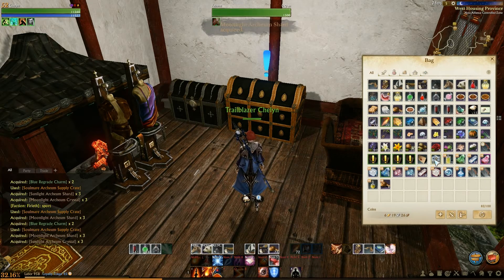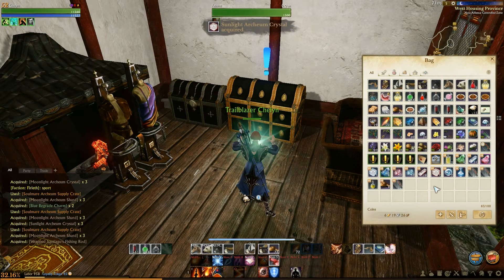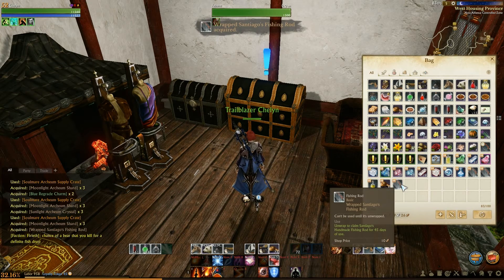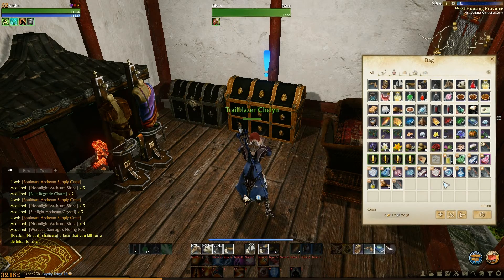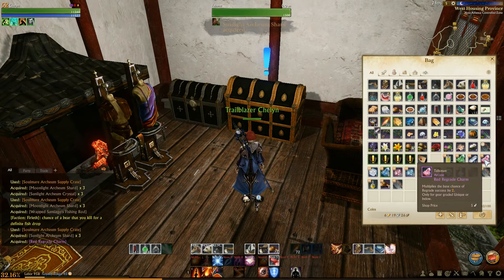Moonlight Archeum Shards and Sunlight Archeum Crystals. Moonlight Archeum Shards and another Fishing Pole — I'm going to be fishing for the next, oh, about 4 months. And the last one is Sunlight Archeum Shard and a Red Regrade Charm.